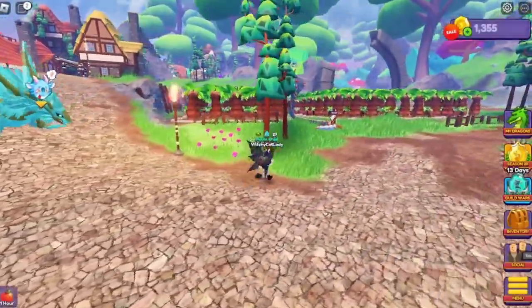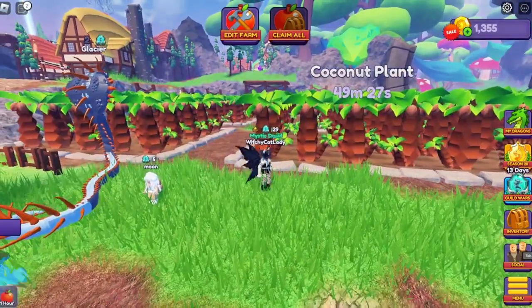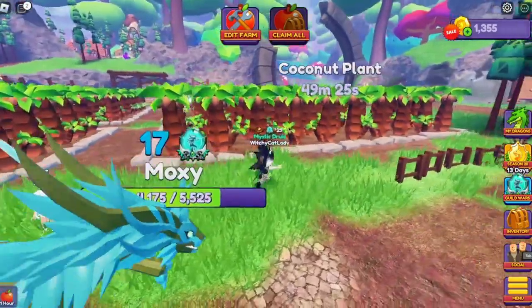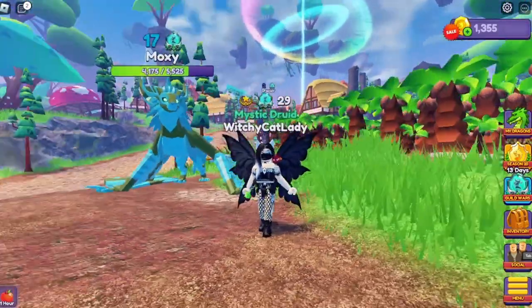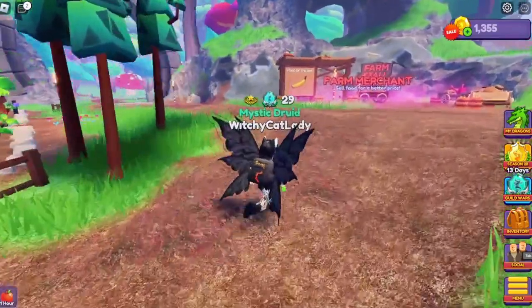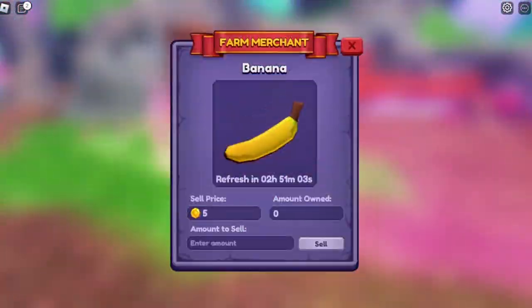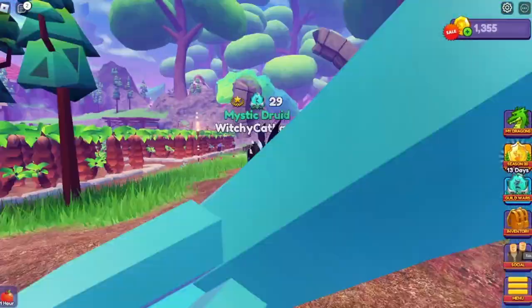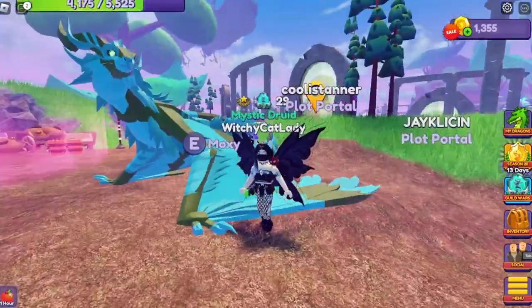Another thing you can do is farm crops. Here I have coconuts growing — I can farm them again in 49 minutes. You can sell them straight to the general store, or you can hold on to them until the food of the day, which is about double the price. I like to hold out for things like dragon fruit and coconuts. Pineapple, watermelon, and pumpkin sell nice as well.